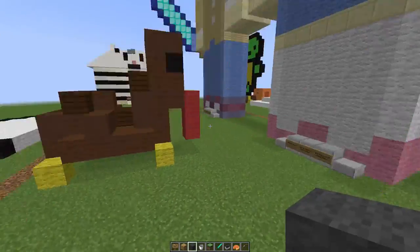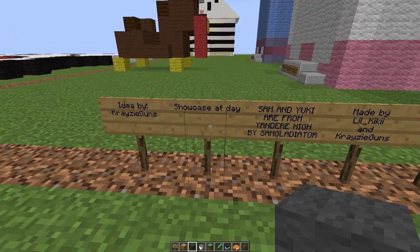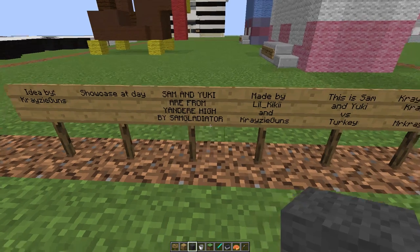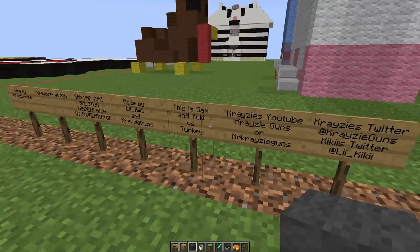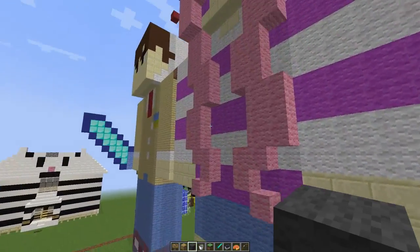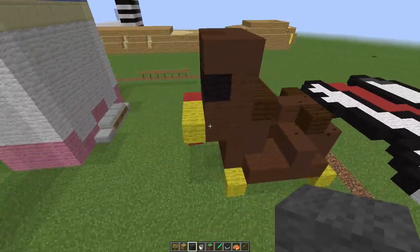In here we have a little box of things. This is made by ideas_crazy_gun — 'showcase: day_sam and Yuki are from Yandere High.' I'm not really sure too much about that — I think it's like a show or anime or something. But it looks like we have two different characters and they're very well done — very cool statues. And then this is a turkey — hello turkey!